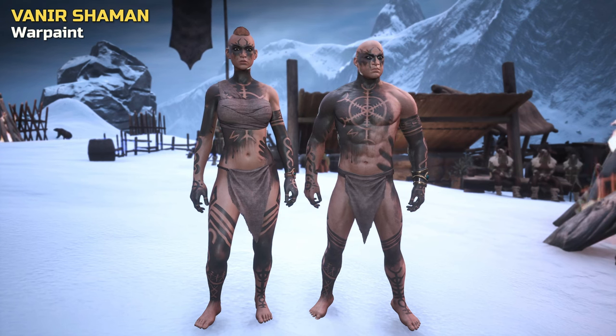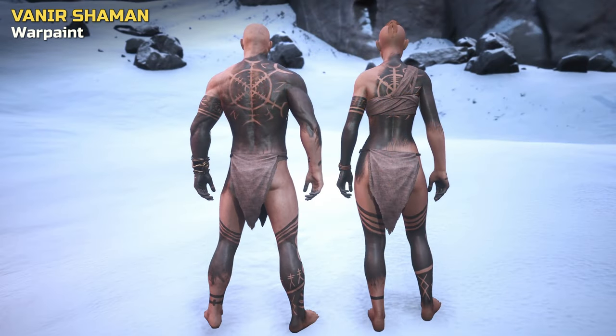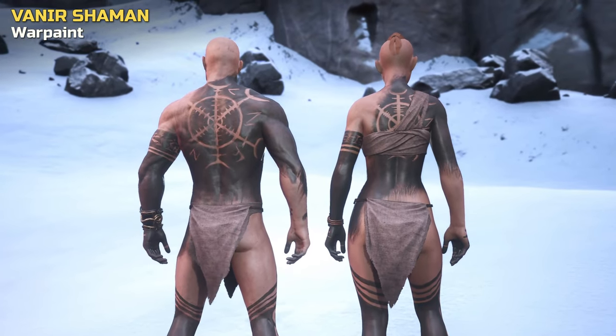Moving on to the war paint. The tribal design covers almost the entire body and features various different symbols and patterns on all parts of the body.